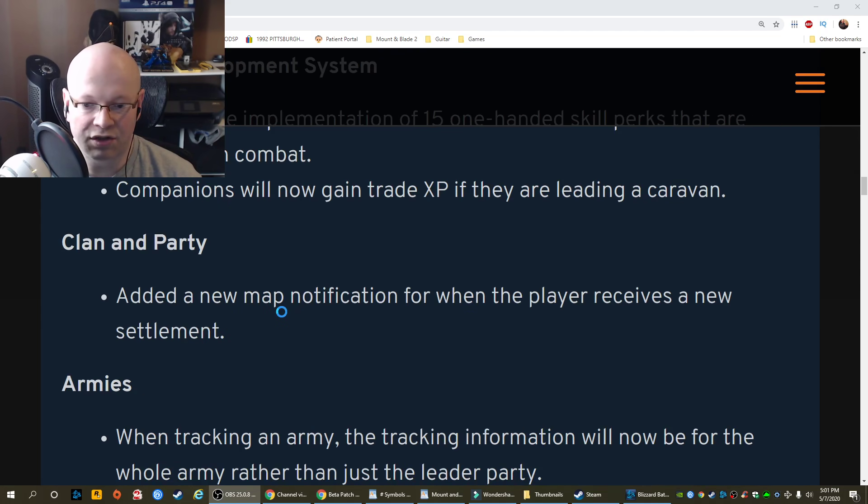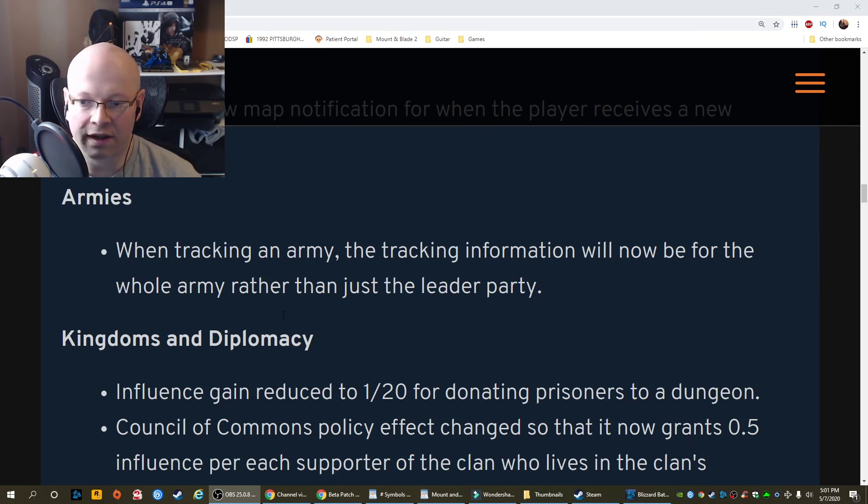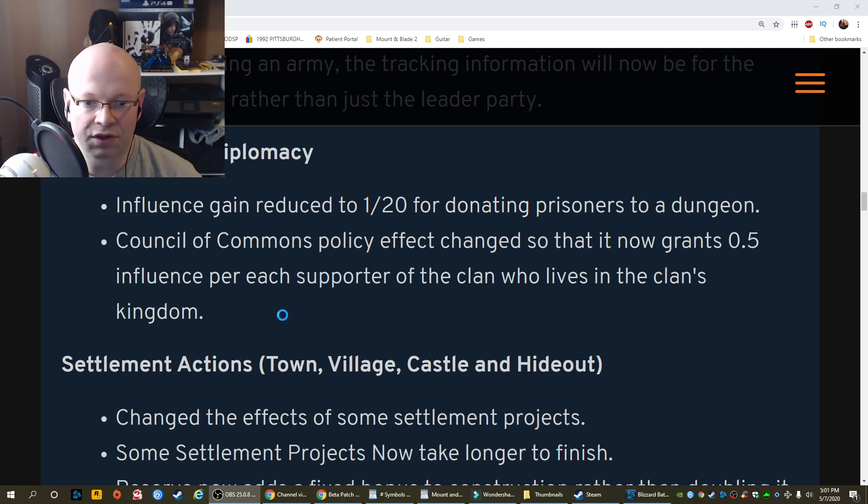Clan and party: added a new map notification for when the player receives a new settlement. Armies: when tracking an army, the tracking information will now be for the whole army rather than just the leader's party. Kingdoms and diplomacy: influence gain reduced to 1/20th for donating prisoners to a dungeon.